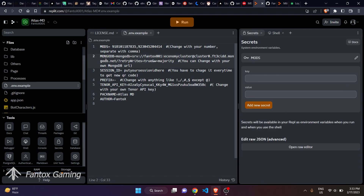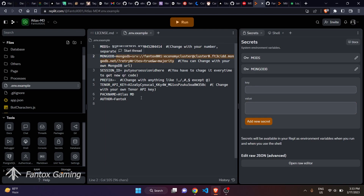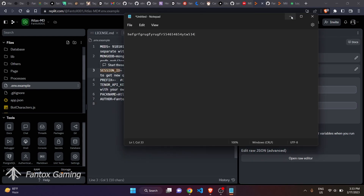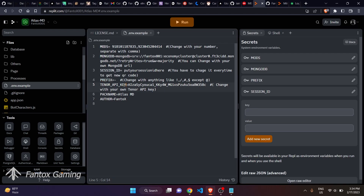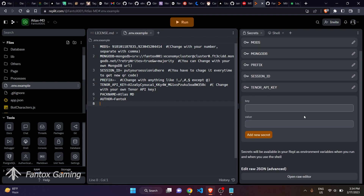Click Add New Secret, then copy 'MONGODB' and paste it as the key — remember, don't put an equals sign in the key field. Put your MongoDB public URL in the value; I suggest using your own MongoDB URL if you have one. For the session ID, put any random string — this works as an OTP, so make sure you note it down. For the prefix you can put anything like slash or hash, but don't put the at sign — I'm putting a minus. You can ignore the pack name and auto name fields as they have default values. All secrets are now added.